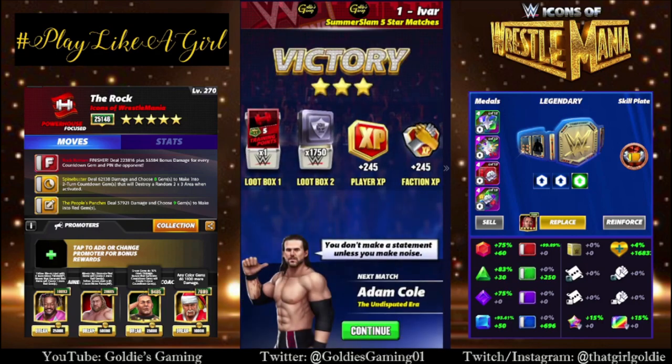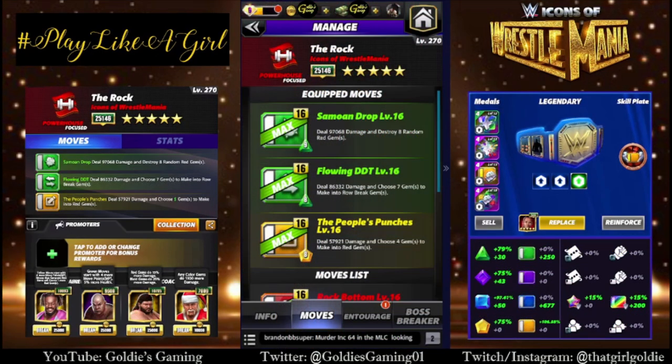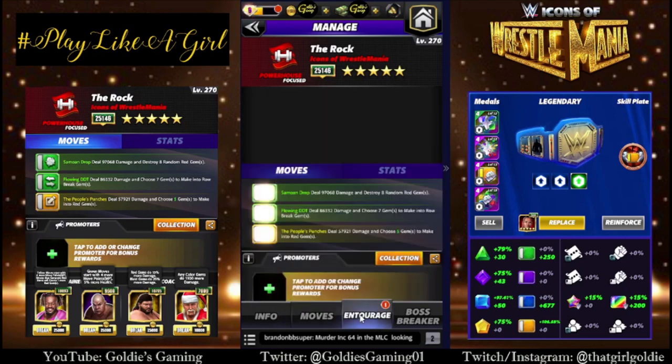He does have other moves, though. So let's go take a look at those. Another four-star build we're going to take a look at brings in both of the green moves along with the four-star yellow two move. So green one, the Samoan Drop, 9 MP — deal 97,068 damage and destroy eight random red gems. Green two, the Flowing DDT, 8 MP — deal 86,332 damage and choose seven gems to make into row break gems. And then the People's Punches — choose four gems to make into red.